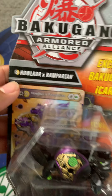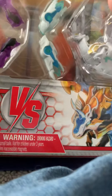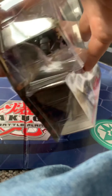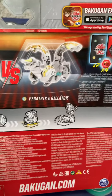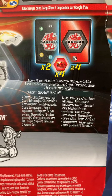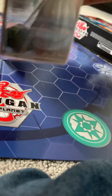Without further ado, here we have Halcor and Remperion — the combination — and we have Pegatrix and Gilator. Or Gilator, I don't know, it's probably Gilator. Let's get to opening this. Let's look at the back real quick. Here we have the different Bakugan, and it apparently comes with four Bakugan cores, four trading cards, and two character cards.